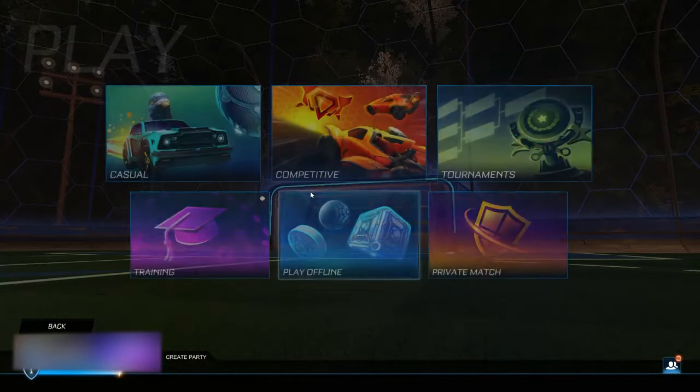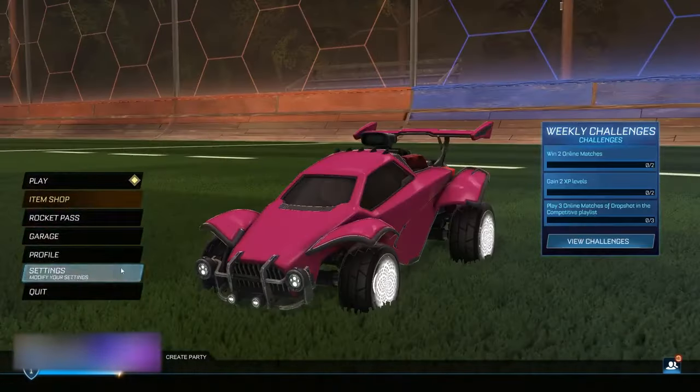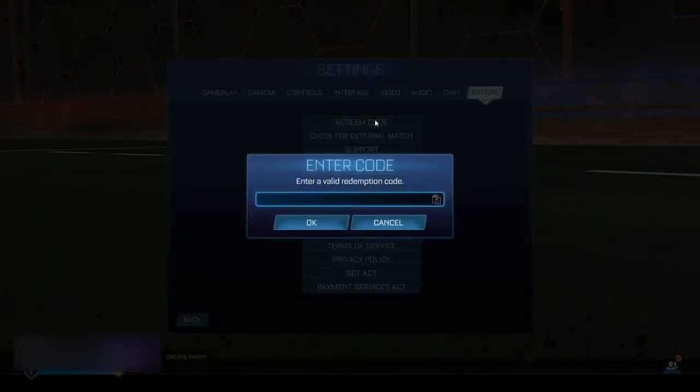Once you've completed all those steps, head into Settings, then Extras, then Redeem Code. In here, type in the exact same thing we named our preset — it's going to be 'lambo.hurrikan=free'. This is where we're actually going to be getting the Lamborghini Hurrikan here for absolutely free, which is just absolutely insane. You really, really do need to do this.